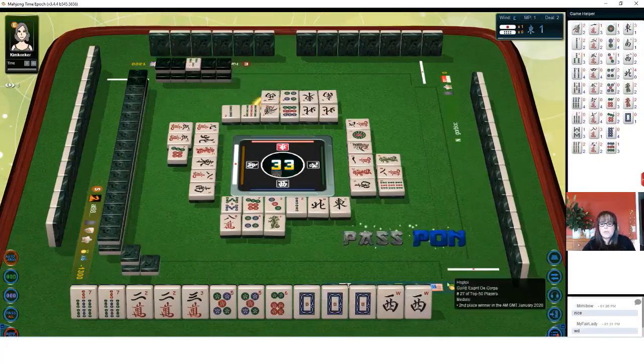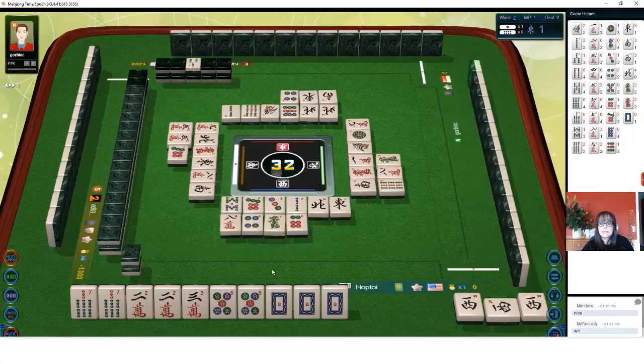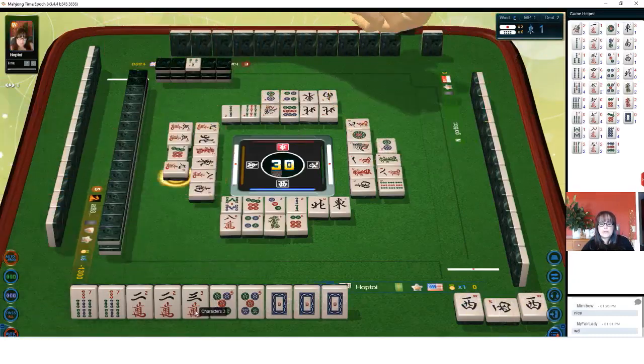We'll pung now. Let's get rid of six dot. Six dot — I'm hoping they don't need that for tenpai. They threw a seven dot so I was hoping they didn't need it. Two dots — another riichi player. I'm surrounded. Two dots. Nine characters.